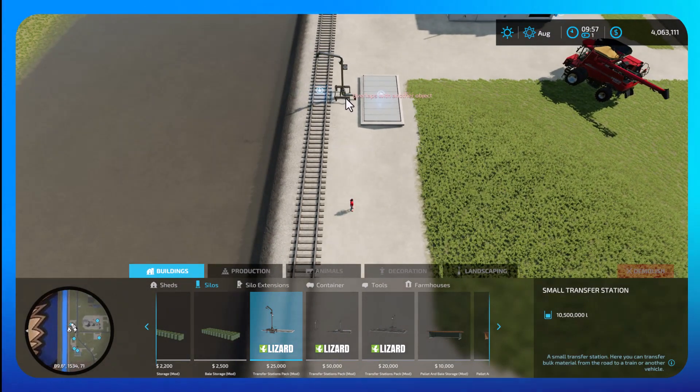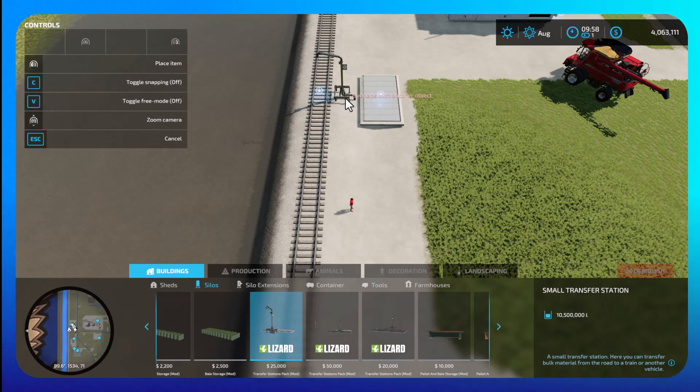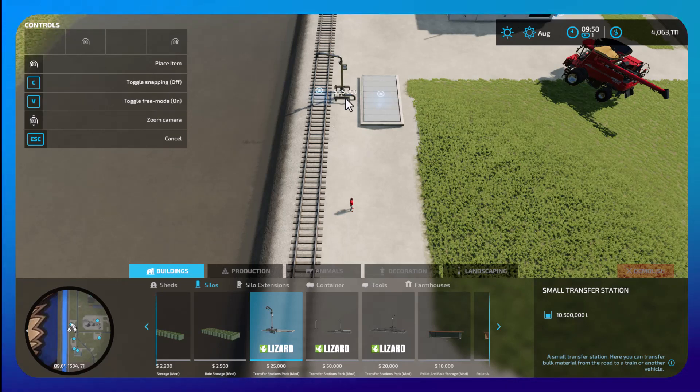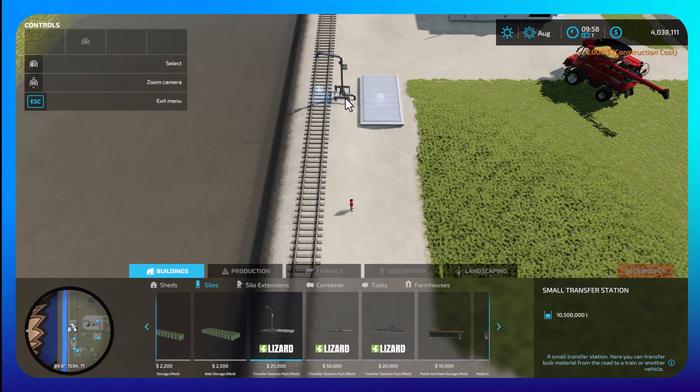It's right in the middle of the tracks. Now see how we've got a notification that we're not able to place it. So turn on your F1 menu — can you see V? Toggle free mode. At the moment that's off. Press V on your keyboard and now toggle free mode is on. Now you can place it without any issues.